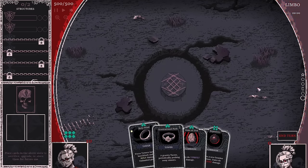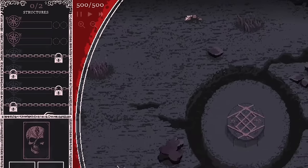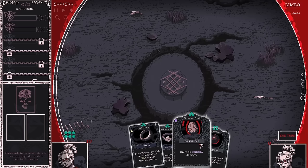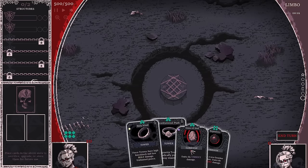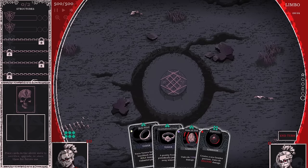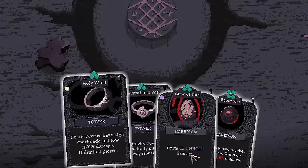So how this game works — there's a lot on screen but it's pretty basic. Up here are our structures; we can currently have two. Structures are either towers or garrisons. Towers do the shooting. Garrisons spawn in troops. You can upgrade towers or troops with cards, or debuff enemies with cards as well. We have six power to use, shown at the top of each card.